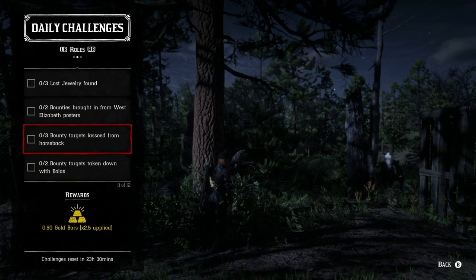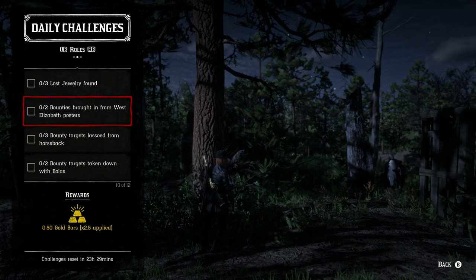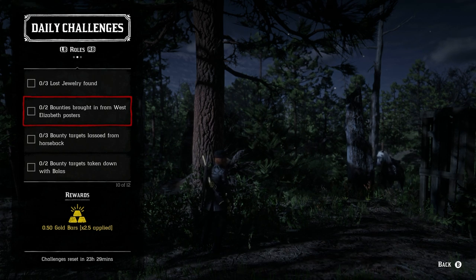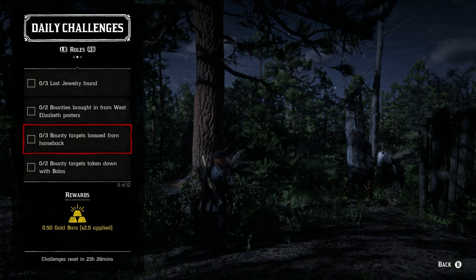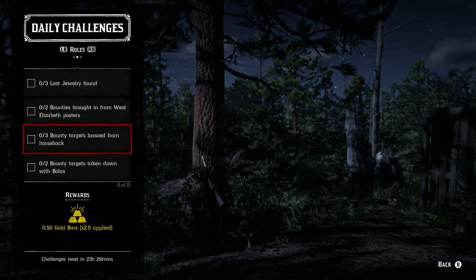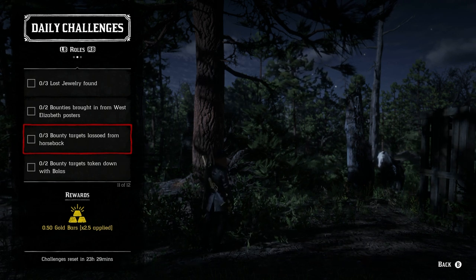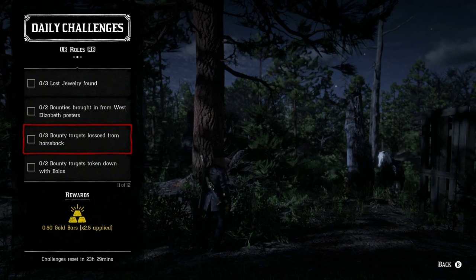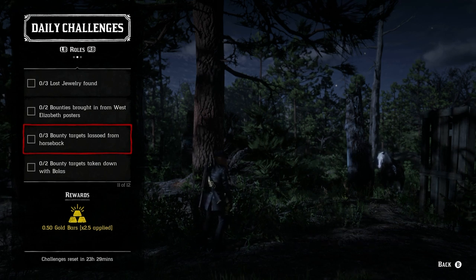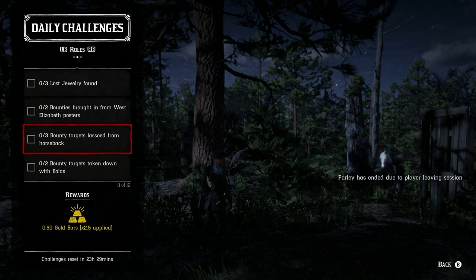The last one is the Bounty Hunter role — two bounties brought in from West Elizabeth posters, so you're looking at Wallis Station, Strawberry, and Blackwater. We also have to have three bounty targets lassoed from horseback, so just lasso them from horseback. You can actually let them go and then take them down with bolas, so these challenges can all be done together. On average it takes about three bounty hunting missions to get all these completed. That's usually a minimum of a quarter of a gold bar extra, and you can get up to 0.32 gold bars per bounty hunting board.